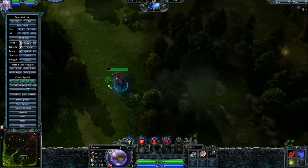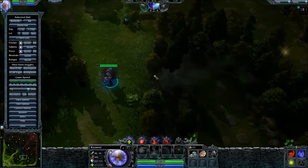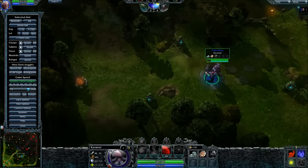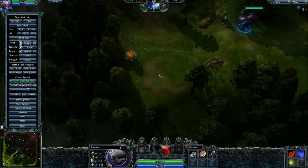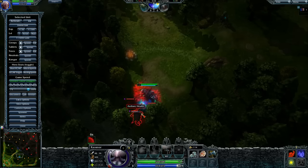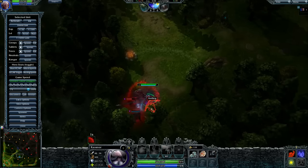First of all, we want to cut down the trees in the medium camp just so that it's quicker. We're going to accelerate the game so that we don't waste too much time at the start of the jungling phase. We're going to wait for the creeps to spawn, and as soon as they spawn, we want to head towards the easy camp and start to kill it.